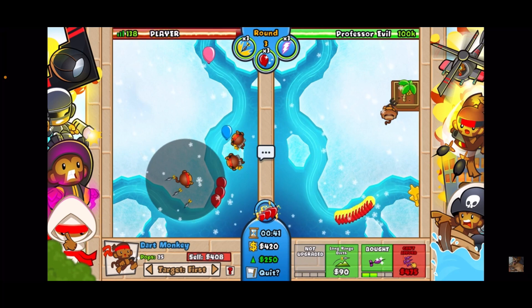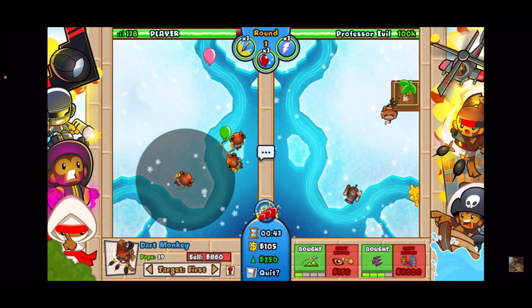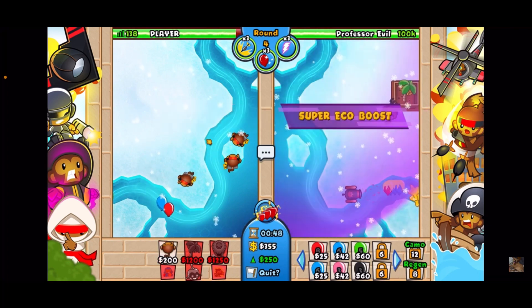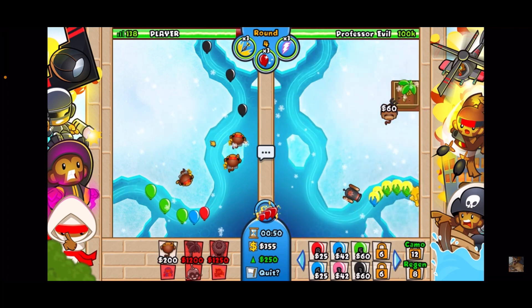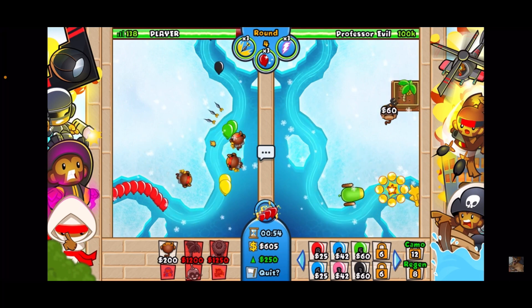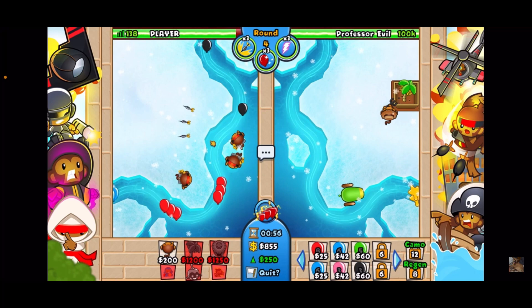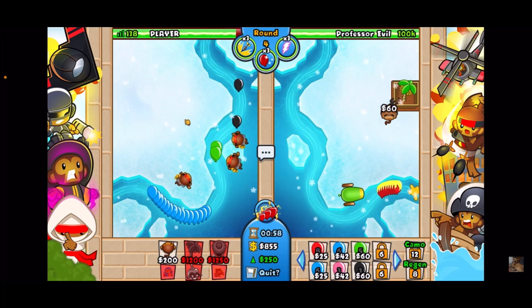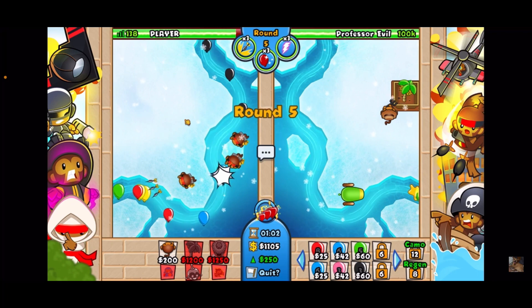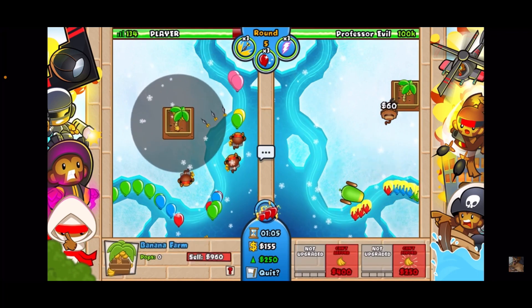Now we've got our three trip darts and we're gonna save up for a farm. We're gonna do just one plantation in this game — that's it, one plantation. That's my plan. Looking good, we're gonna try to get this down as soon as we can. A couple of leaks — not a big deal.